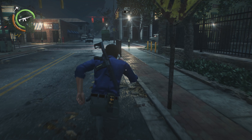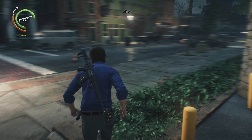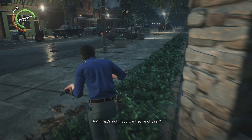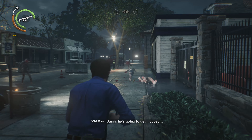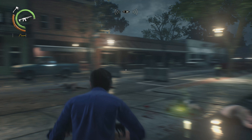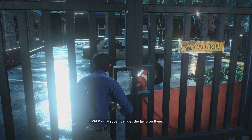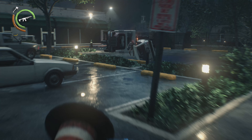As you can see I've been sprinting around. That orange bar on the left of the health would ordinarily be your stamina and it would run out as you sprint, but with infinite stamina you are free to keep sprinting. The melee also decreases stamina, so with this cheat you can just keep swinging and running without having to worry about it — which is pretty sweet.